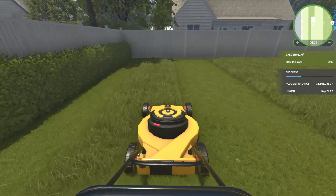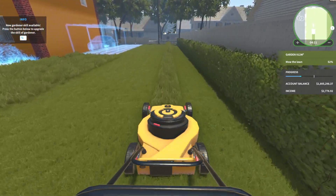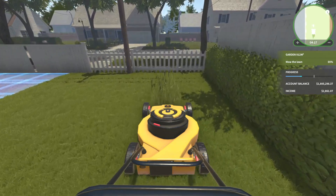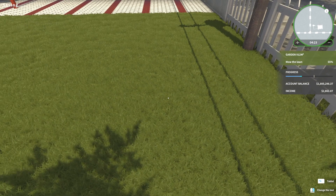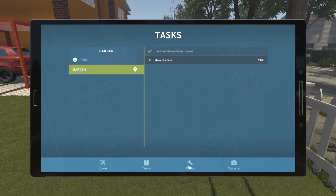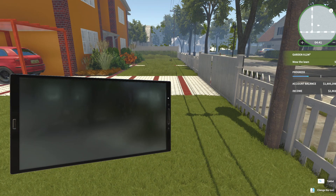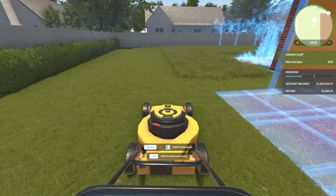The grass in the front is way longer. This is probably really good for getting skill points — all this grass. Let's look at the skill points though. Perks: regulated mowing speed and grass placement — what does that mean? Weeds visible on mini map — yeah, done. I've been wanting that, it's pretty annoying. And then we're back into mowing mode.